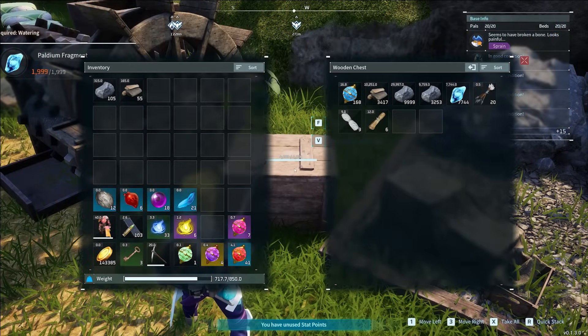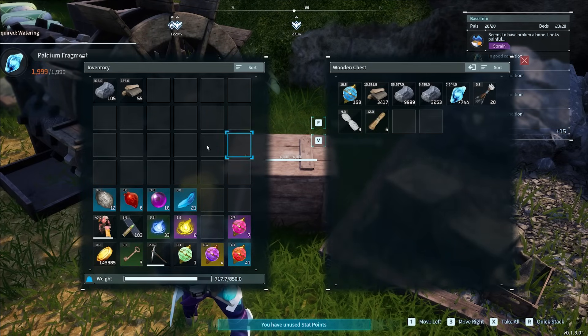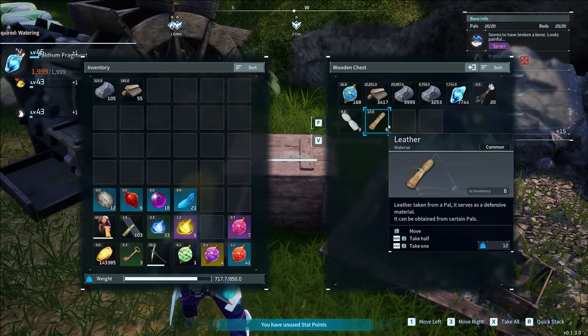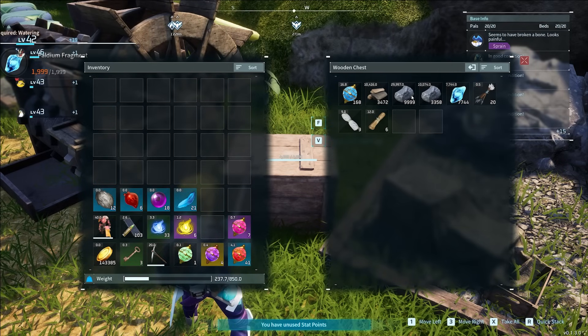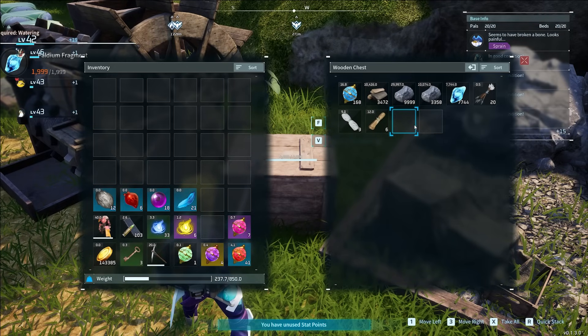My next tip is about item management. One thing that took me a long time to realize is the Quick Stack button — R on keyboard. Instead of pressing X to take everything, pressing R will take everything in your inventory that matches items already in the chest and stack them on top of the existing ones automatically. So I press R and my Wood and Stone automatically stack into the wooden chest. Not knowing this made me waste a lot of time dragging things individually — using this with a pre-organized storage system will really make your life much easier.